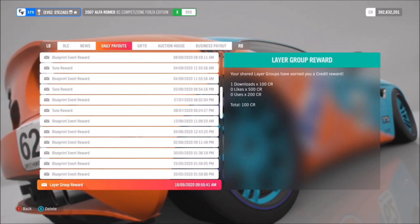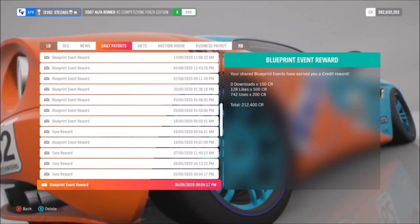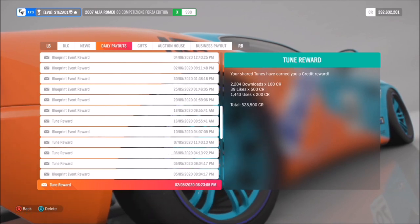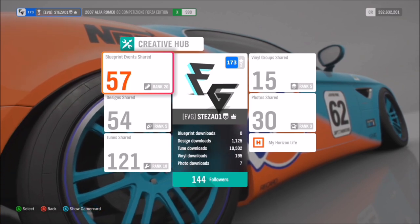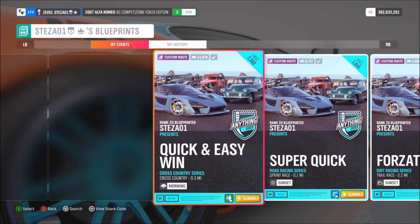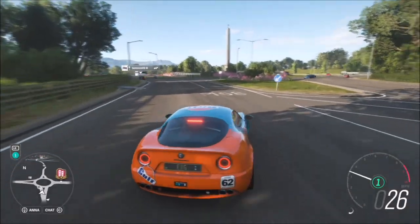Having a YouTube channel with a few thousand followers does help, but you can advertise your tunes on Facebook pages, groups, forum pages, Discord channels, or in YouTube comments. You can put share codes on there so people can find them. As you can see, these are various blueprint races I've created — some have over 10,000 downloads, some just under — but creating them specifically around Forzathon events will definitely bring people in and is a great way to earn credits.